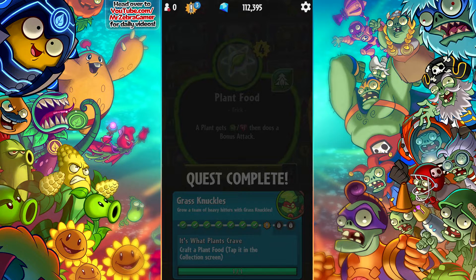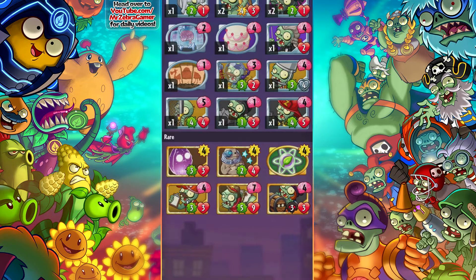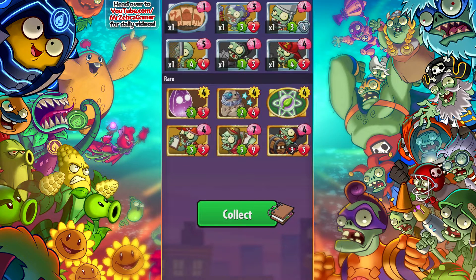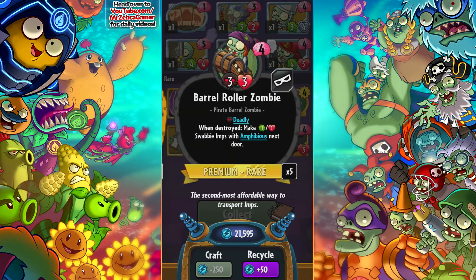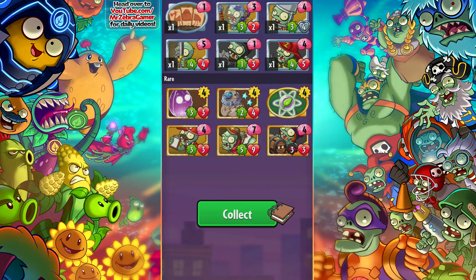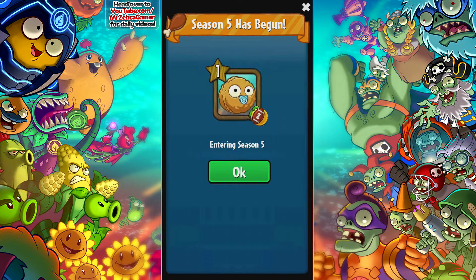The game is sort of glitching out on me here. I'm stuck. So the game is sort of locked up. Looking at the ones we haven't checked — we have five of him, five of him, and five of that one. So yeah, every single thing we got in this pack was a duplicate. But hey, that just means free sparks so I can get whatever I want.